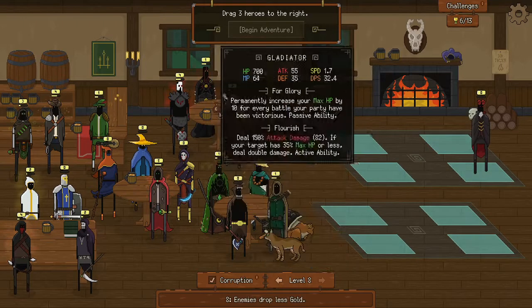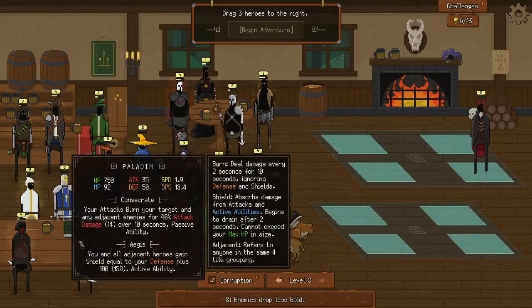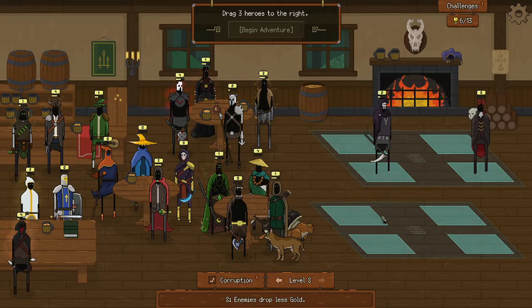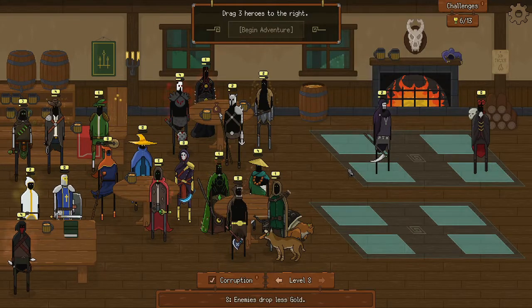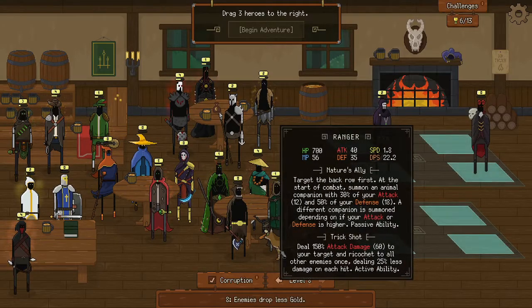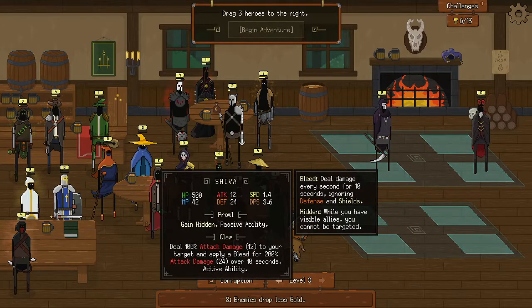If the Fiend is getting knocked out, we are going to pick the Warlock as well, which actually combos with him — and he will also be healing our team. Now we just need a DPS. I like the Ranger, and also the Shiva actually does bleed.